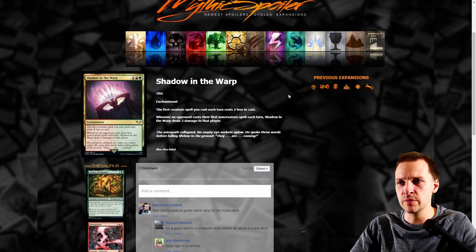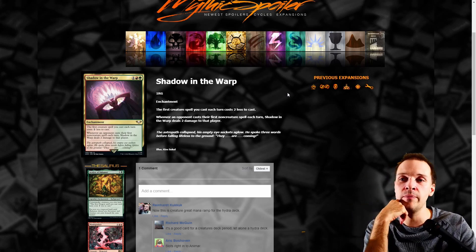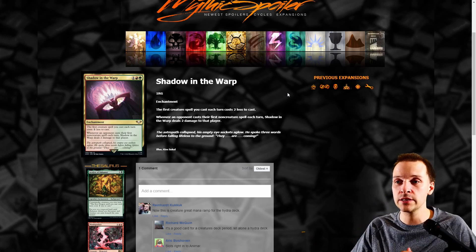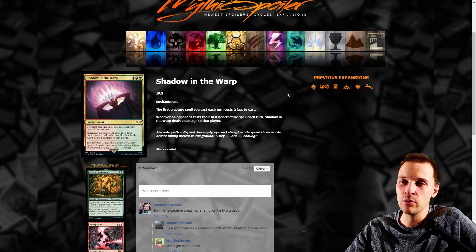Shadow in the Warp: the first creature spell you cast each turn costs two less to cast. Whenever an opponent casts their first non-creature spell each turn, Shadow in the Warp deals two damage to that player. If this triggered every single time they cast a non-creature spell it would be a great interaction versus storm strategies, which are popular in CEDH. But it only triggers once, which is sad. Still, I could see this card seeing play in some CEDH decks — it's not bad, but I wouldn't strongly recommend it.